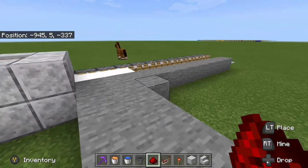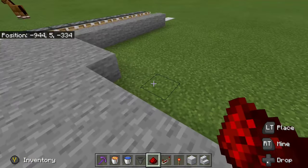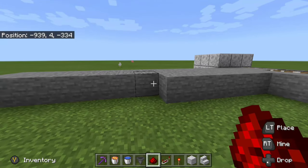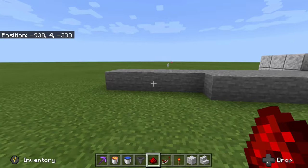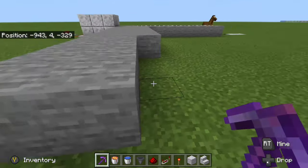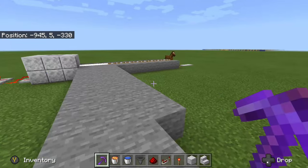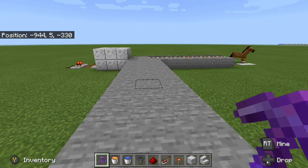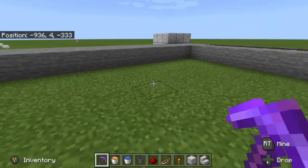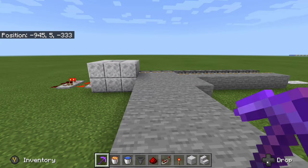So that is my stone generator. You can hook this up to an automatic collection system to put them into a furnace to be smelted into smooth stone. Or if you're using a regular pickaxe and collect it as cobblestone, you can have it smelted into regular stone — at least you're getting the experience from it. And that is my tutorial on how to build a very easy, effective, and not too expensive stone generator.